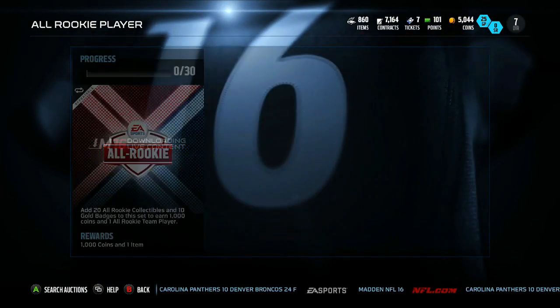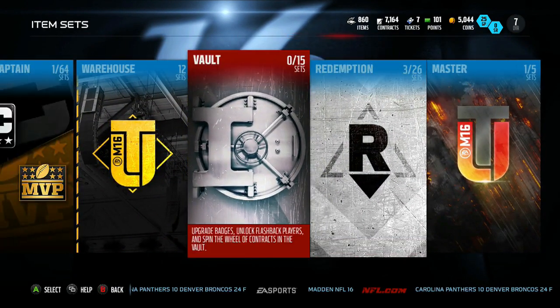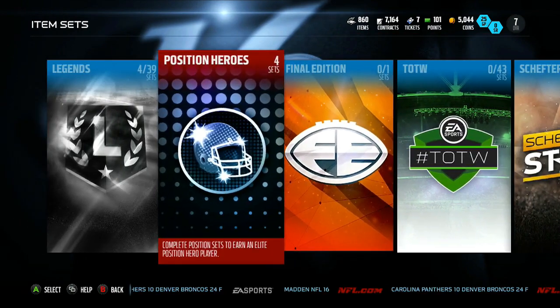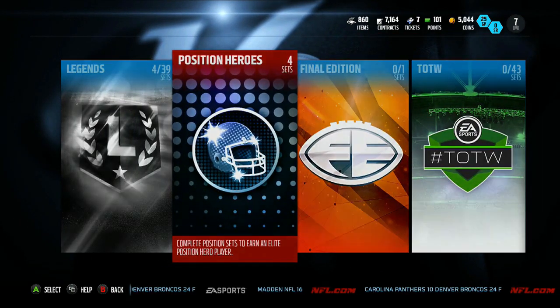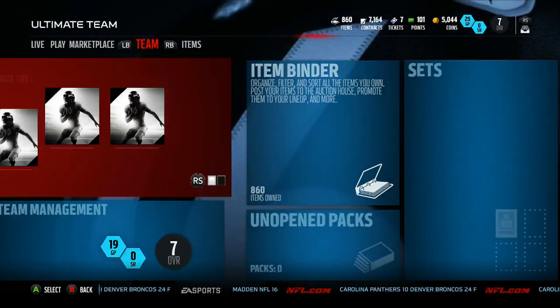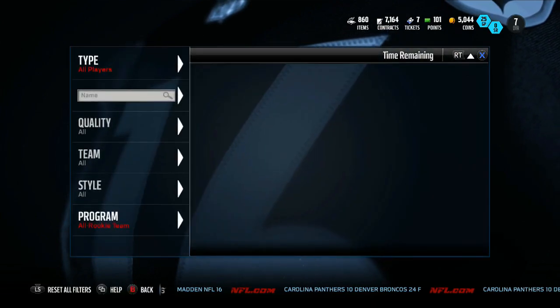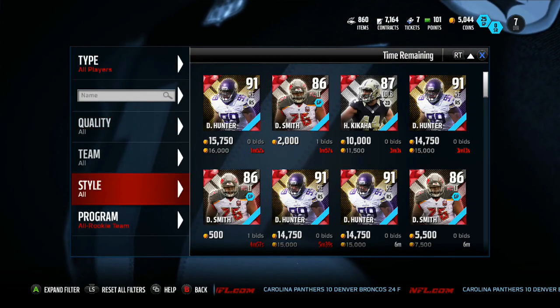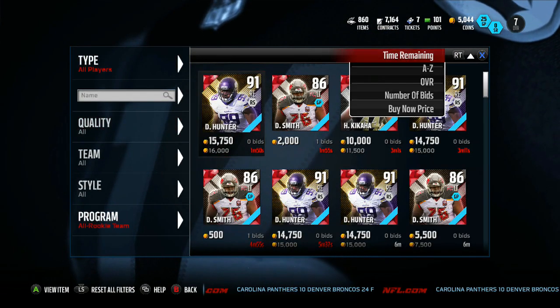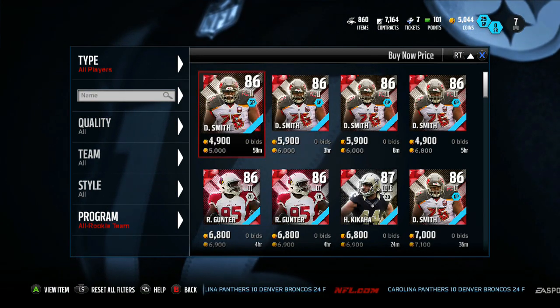If you go in the auction house - let's actually go to the auction house real quick - and also before we end this video I want to give a brief opinion on the position hero set. But let's go to the auction house because I want to show you why this set is more than likely not going to make you any coins at all whatsoever. Here we go - all players, All Rookie team, cheapest guy up.